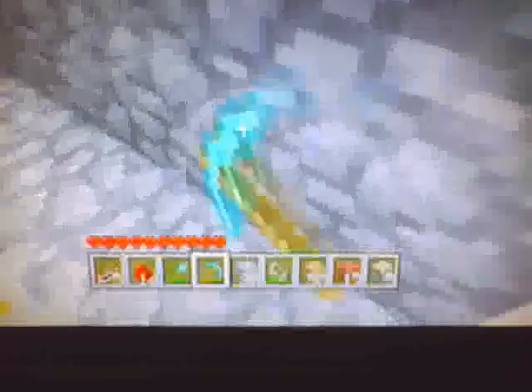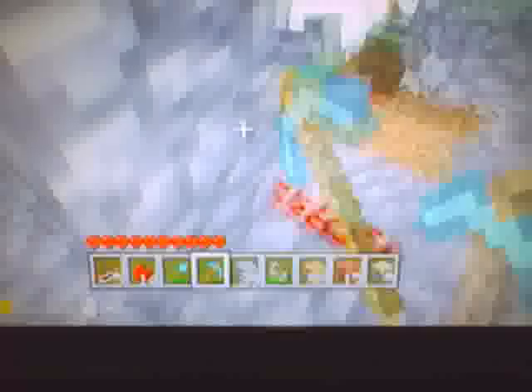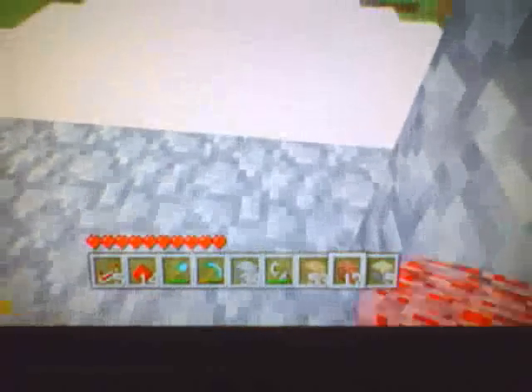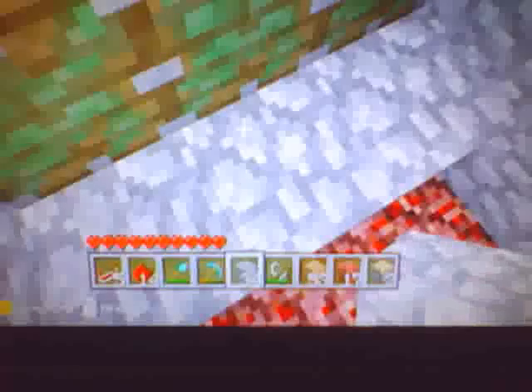Then put your three pistons facing this way — you're going to need to break this and reposition them facing towards here, like so. Place your cobblestone right here so it pushes over, as you can see.